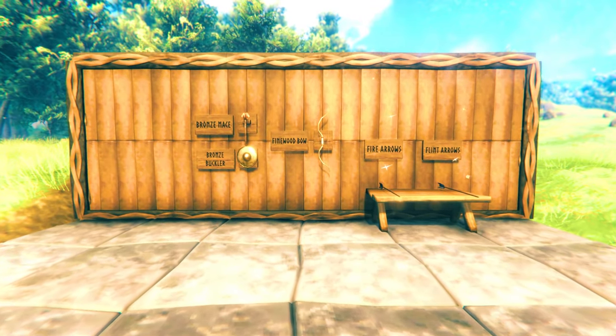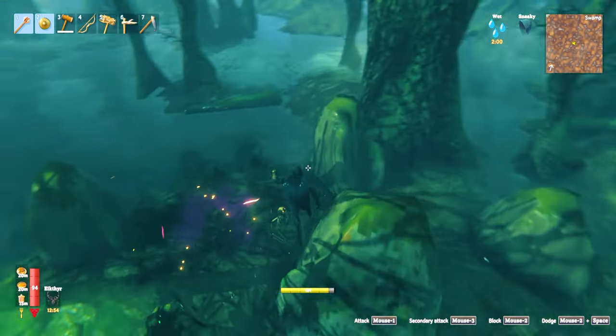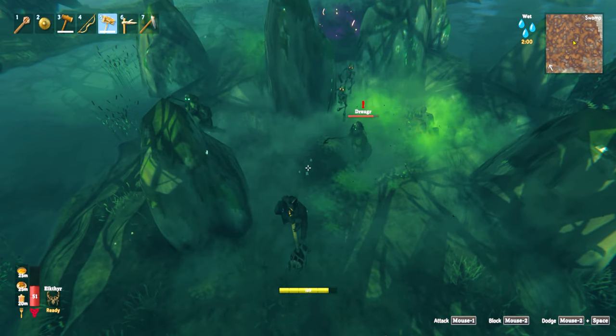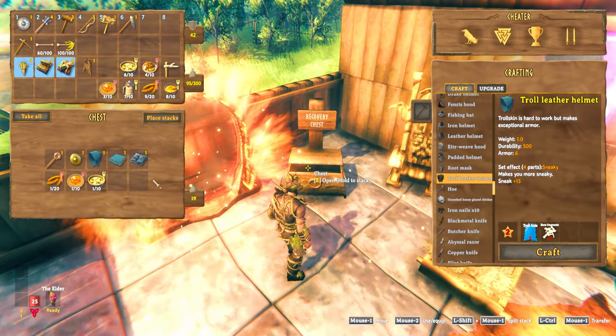Take a bronze mace, buckler, and fine wood bow with fire or flint arrows. Troll armor will help you explore faster and run away from mobs if you need to. Bronze gear gives you more armor, so you can decide which you prefer. The stag breaker can be useful if you get swamped with mobs. You may also want to make a set of recovery gear in case you die.